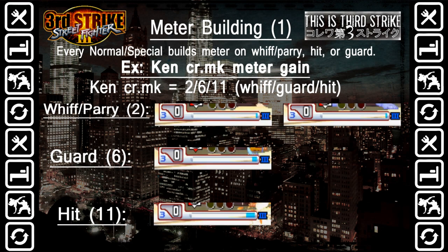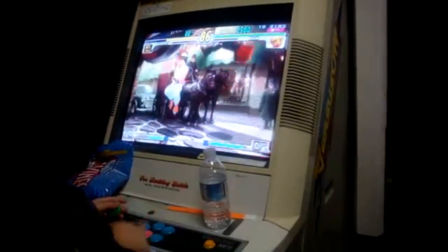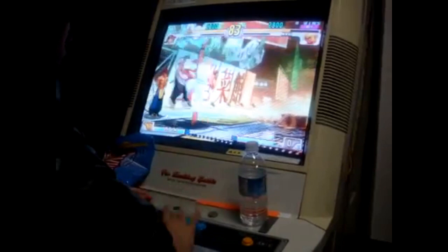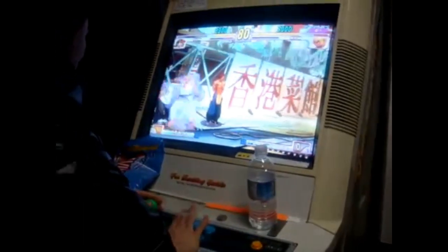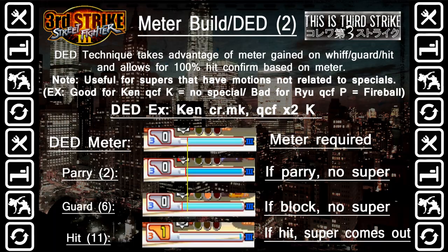As a summary, the DED technique is basically hit confirming based on the amount of meter that you have. It utilizes the game mechanics of meter building on whiff, hit, or block. As mentioned, if the opponent parries your normal, it has the same value as if your normal was whiffed — so always make sure to keep that in mind when building your meter for the next DED usage. There are some characters where this would be useful, but keep in mind that there are some characters where it might be half and half. For example, Ryu and Akuma — it might be okay considering they're throwing a fireball, but in certain cases they might get red parried or parried. So just be careful when utilizing this technique in your future matches.